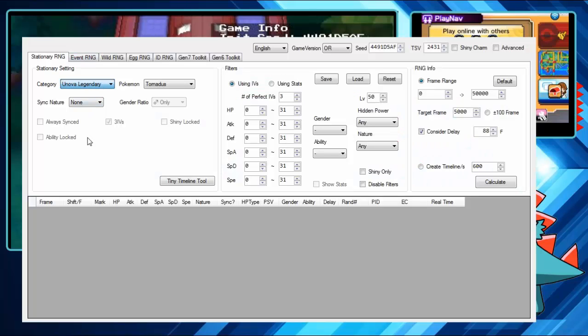Once your game is booted up and paused, go into the 3DS RNG Tool, click 'Stationary RNG,' then click 'Unova Legendary.' I'm going to click Tornadus, but you could do Landorus or Thunderus — they both work the same. For SyncNature, I believe the tool isn't exactly calibrated for sync natures right now, so it doesn't necessarily work exactly. But you can try — I'm going to click SyncNature and select Timid. Like I said, it's not 100% known exactly how it works.